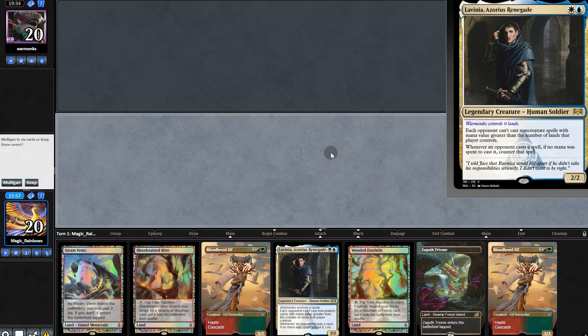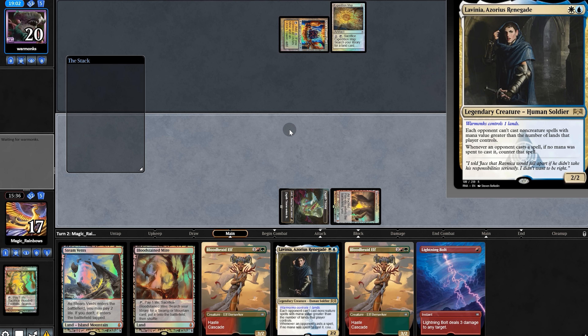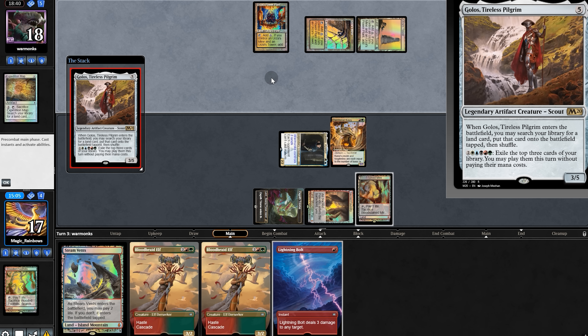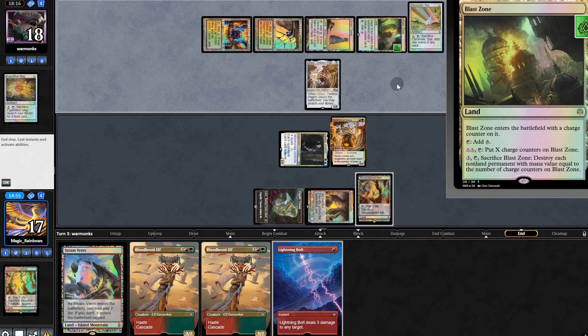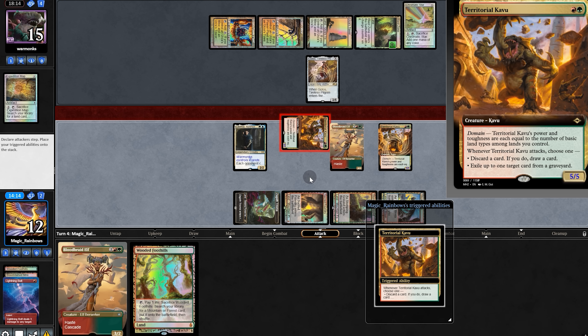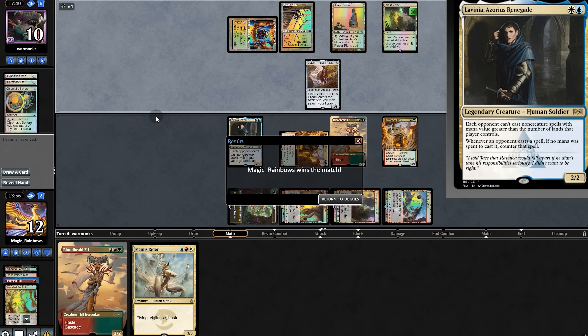Opening hand — not the best, but it's turn 2 Labia, so we'll keep. Pull up the map. Labia time! And Kavu for us — perfect. Swimper 2 but Kavu, pass back. Golos finding Blast Zone — eventually that will be a problem. But now Bolt and Bloodbred mill, finding Kavu. Swimper 5. And they concede — they were no match for our Labia.